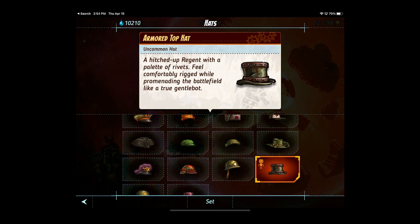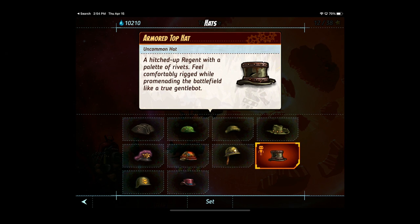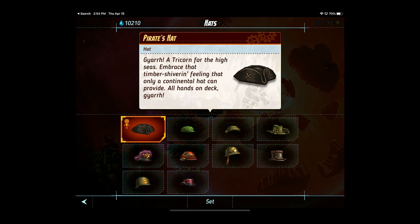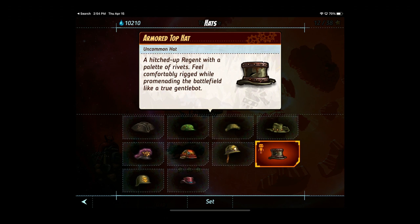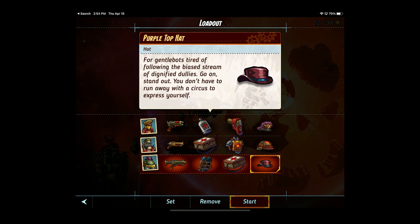Let's change our hats a little bit. I do like the Tricorn, but I'll take this one. The purple top hat for Payroll — I do like that. Anything else to change? I think we're good. Okay, let's start.